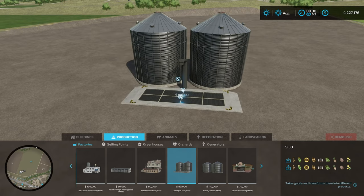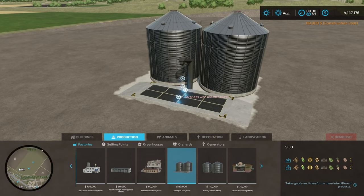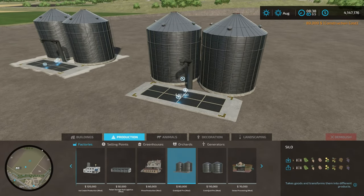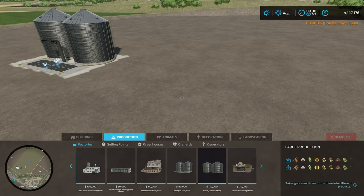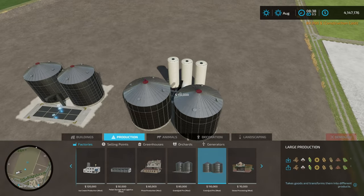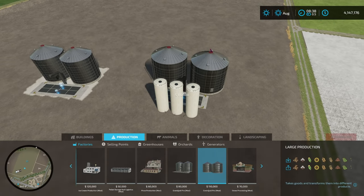You can rotate it around whichever way you'd like to. I'm going to go ahead and put it right here. The other version you can have is going to be the one right next to it. This is called large production, and it's $110,000, but it's also going to hold your liquids.